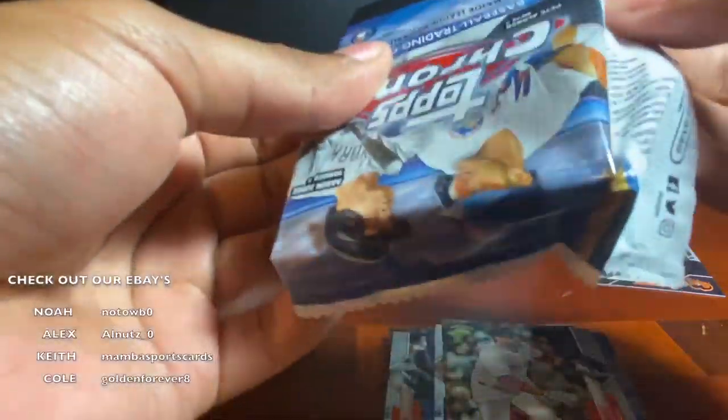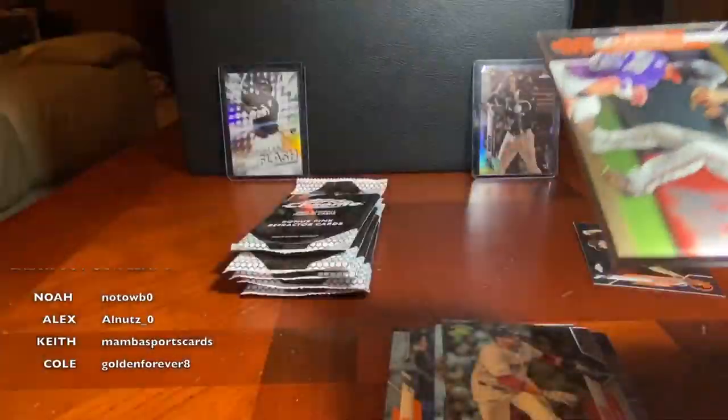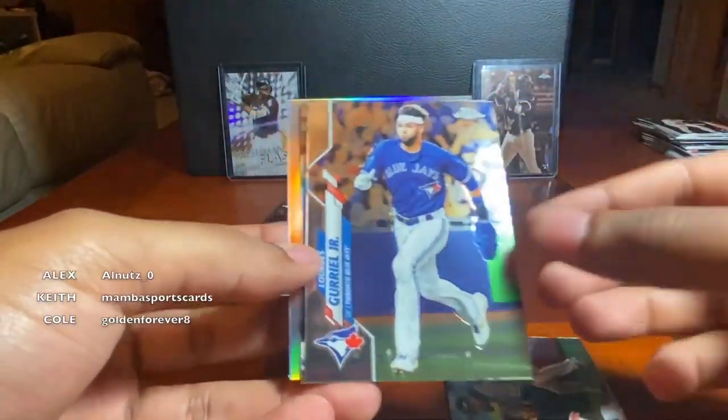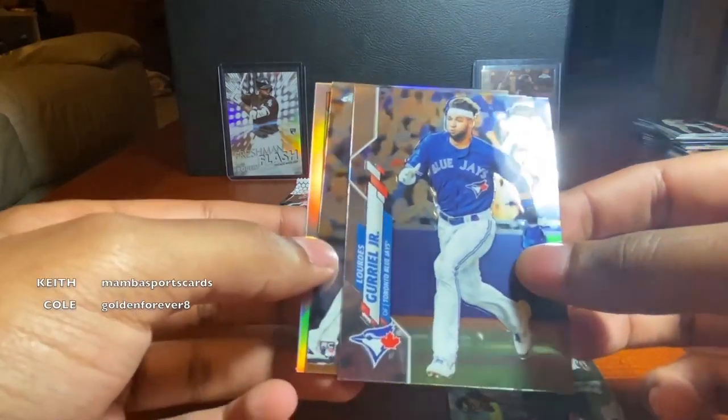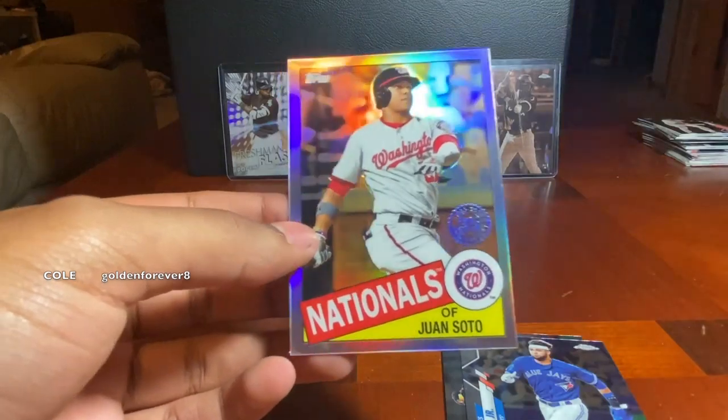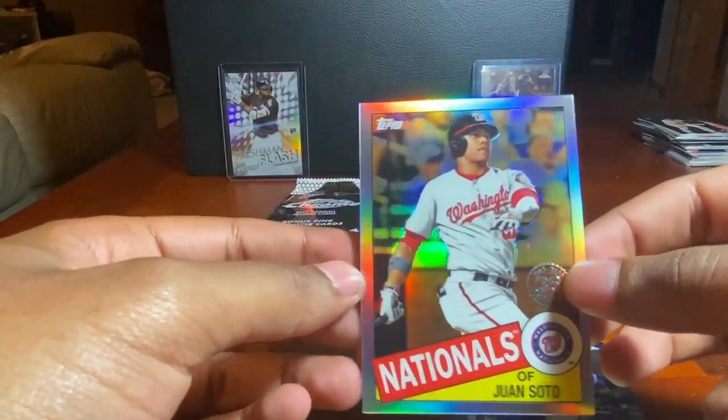Last regular pack before we hit the good cards — let's end with a bang. Brandon Crawford, Lourdes Gurriel Jr., Austin Nola rookie — kind of hoping that was Kyle Lewis — and a Juan Soto 35th Anniversary. Now here we go with the five pink refractor packs.